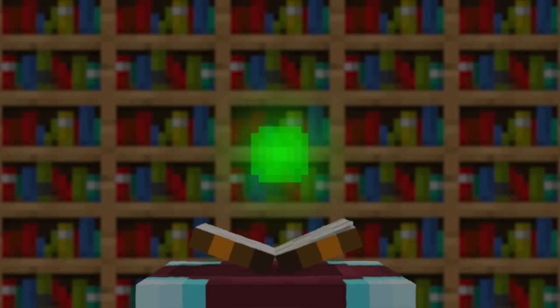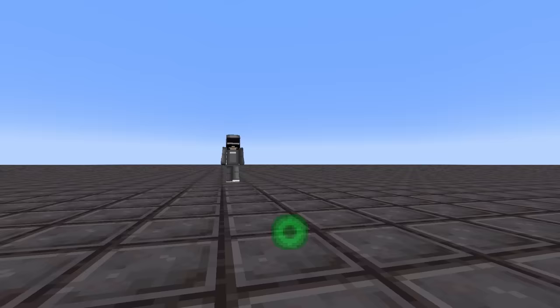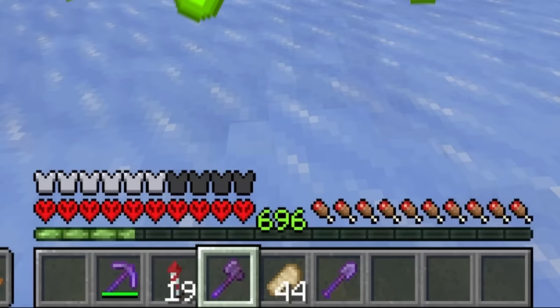This orb will give you 1 XP. This orb will give you 100 XP. And then there's the god particle — this is the rarest XP orb in Minecraft, giving you 2,477 XP. Not only will I obtain the god particle, I'm going to build a farm for it and get a ridiculous amount of levels in Minecraft.